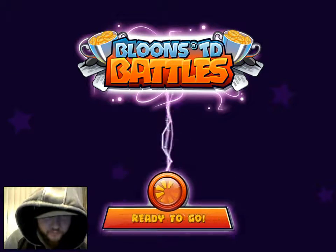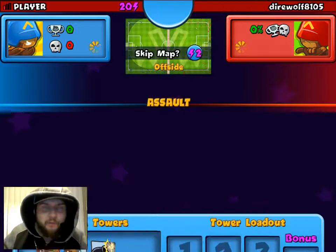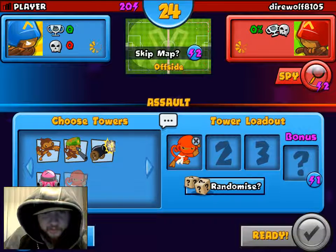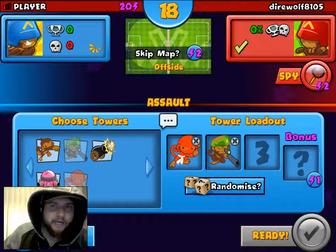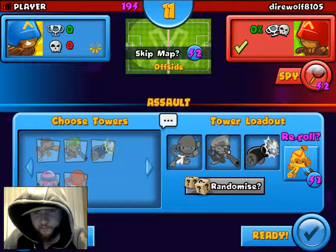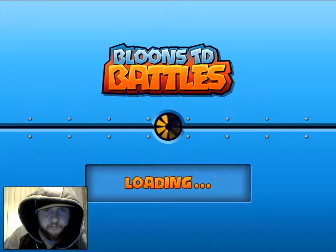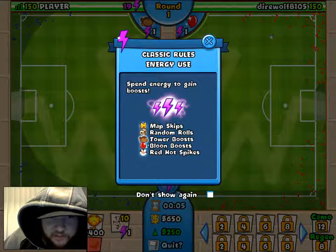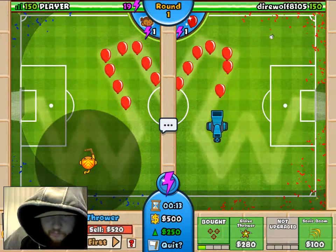Bloons TD Battles! Alright, now that we've done all this learning — my eyes are all watery — choose towers. Alright, I want the little ninja monkey, I want the sniper and attack tower. No, not a reroll, I'm ready — I'll take it! Whoa, spend energy to gain boost. Alright, let's check it out. Boom! What? Boom! What? Boom!